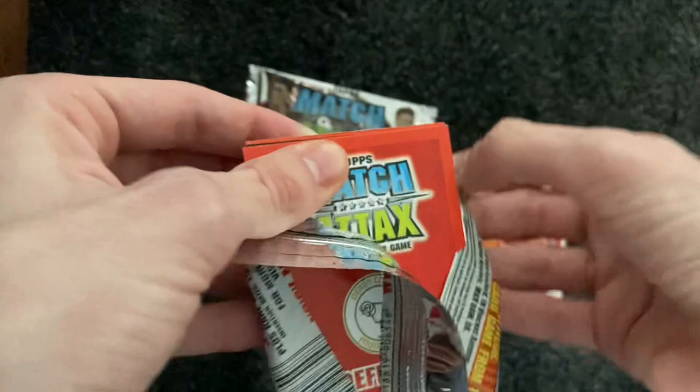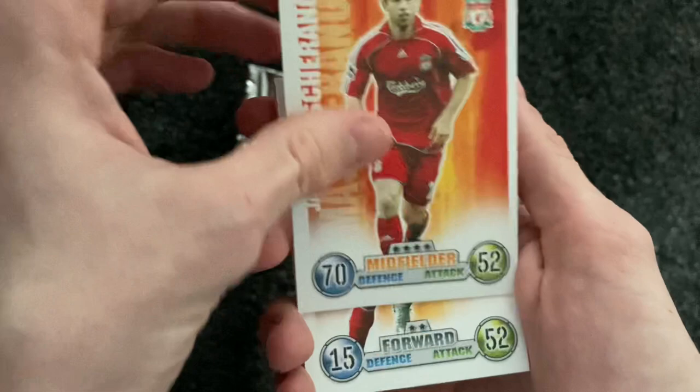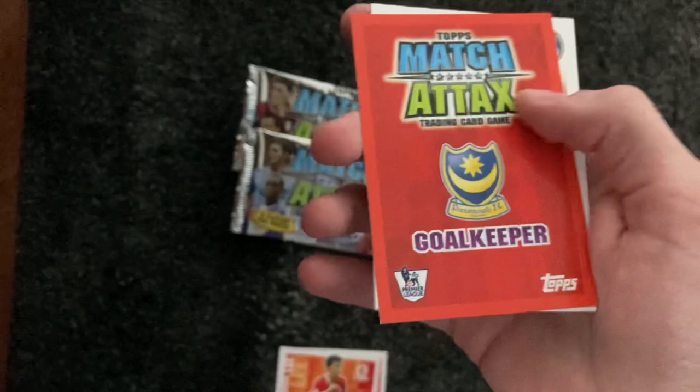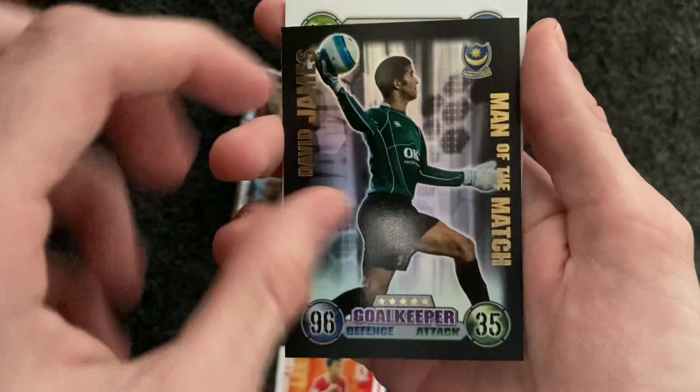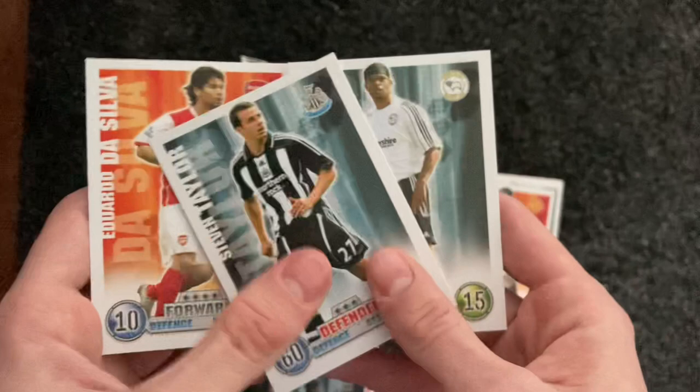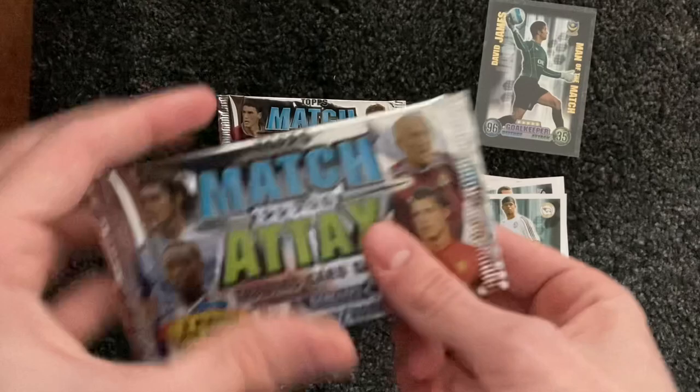I did actually buy some of these packs last year but I wasn't doing YouTube at the time, so I was a bit annoyed I didn't do that. But I think we have a Man of the Match in there. We have Mascherano for Liverpool, Dong Gook Lee, and we have a Portsmouth goalkeeper — a David James Man of the Match! This is back when Men of the Match had really high attack. I need my sleeves. That right there is a first edition Man of the Match — I'm sleeving this up, you already know I am. I already have some of these in my cupboard. We also have Eduardo, who got his leg broken that season, Stephen Taylor and Dean Leacock for Derby County, who were absolutely terrible that season.